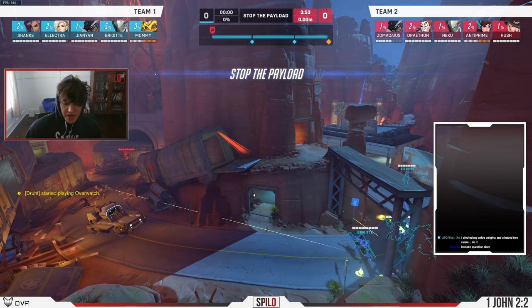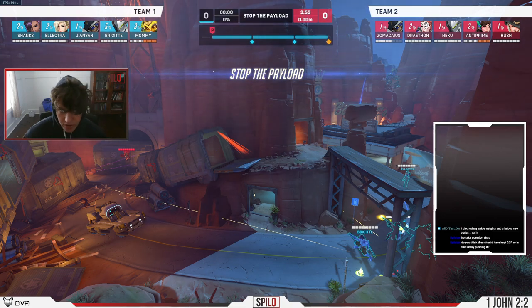You're playing a hero that has matrix that can and often will and should be used to peel your backline. Looking at the enemy comp, I see Genji and Sombra, and I'm thinking if that dashes my backline, I might prefer my D.Va's matrix on my backline rather than my D.Va diving their backline.